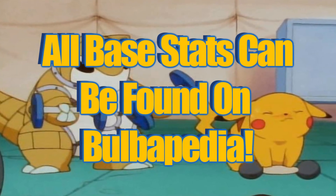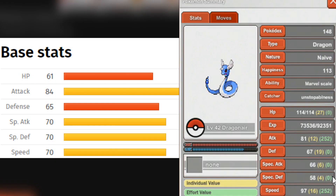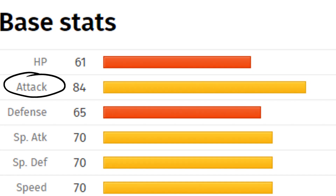Before training a Pokemon it's important to know what their base stats are and what they're already strong in. For example, I'm going to be using this Dragonair. Here are a list of Dragonair's base stats — its highest stat being attack at 84, and it has a three-way tie in its second highest stat between special attack, special defense, and speed. The build I'm going for is a very fast physical attacking Pokemon, so I'm obviously going to have to train it in attack and speed.